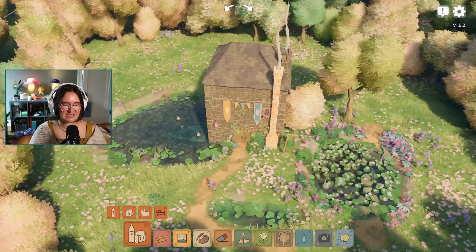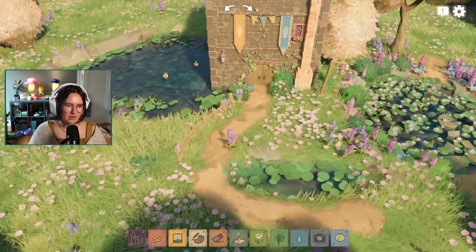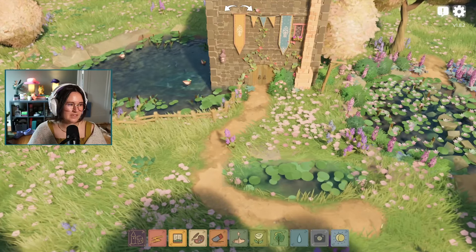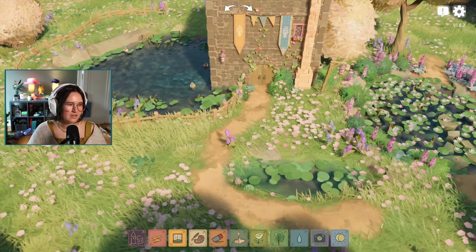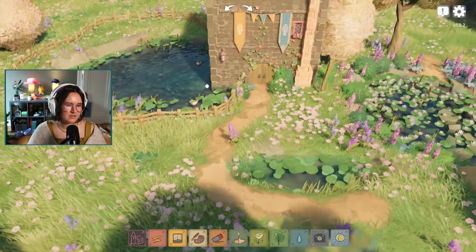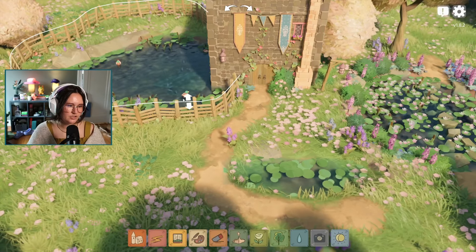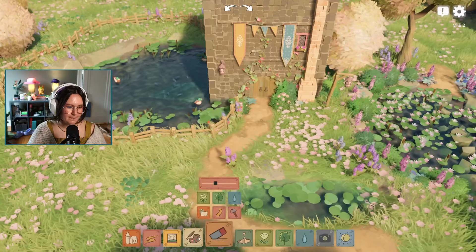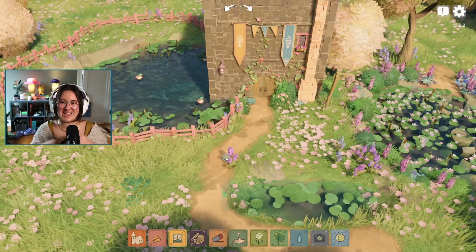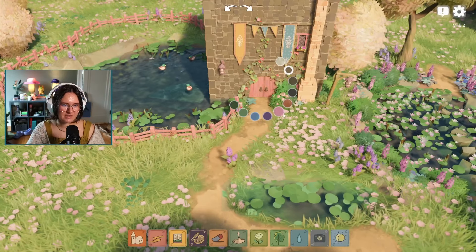Oh there are fences! I haven't tried those yet. I've seen people talking about recreating builds from video games which is really cool. The fences — you can make them taller or shorter, and you can change the color. I can make a pink fence, a pink house — like a Barbie castle! And you can customize the doors too.